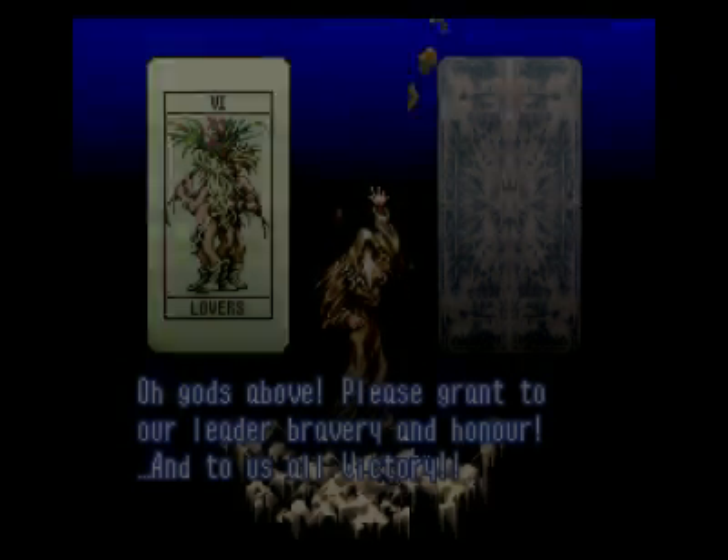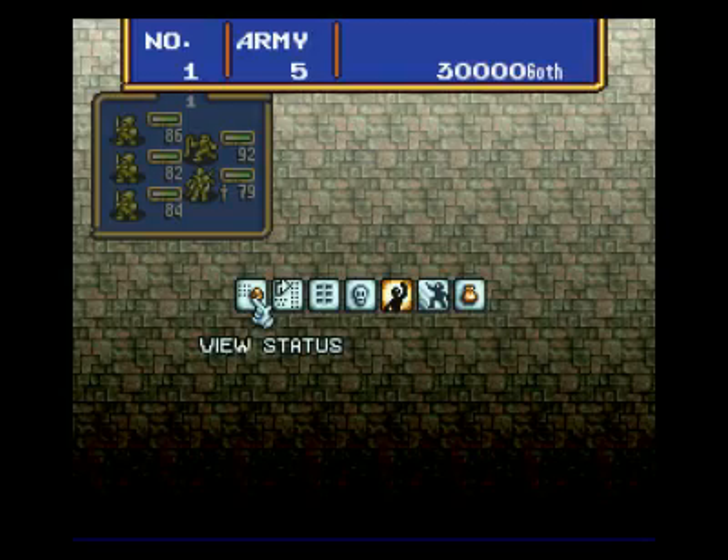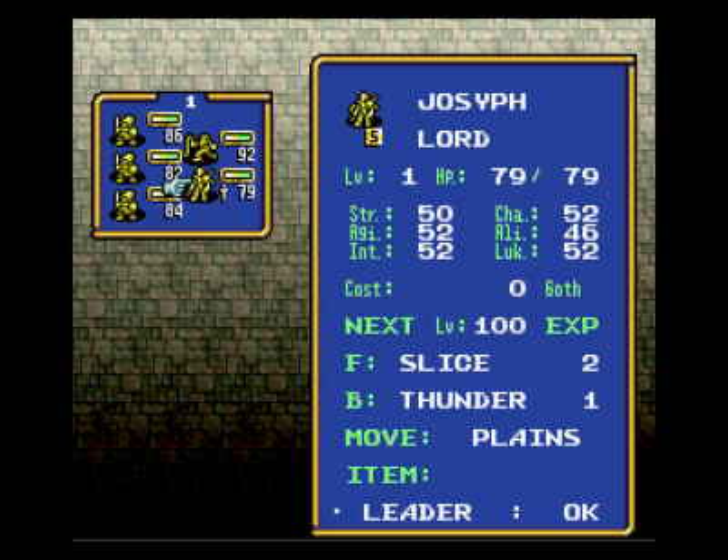Let's see what kind of unit we got here. Click edit units. Thunder's a decent attack. I got the slightly below average alignment character. You get basically four options here — one that's low alignment, middle low, middle high, and high alignment. I got the middle low alignment for some reason. I didn't think my answers were that bad.